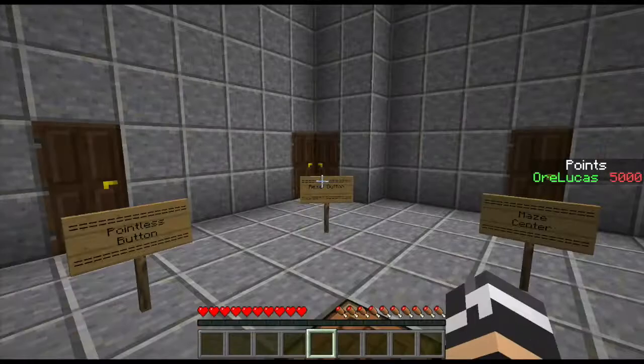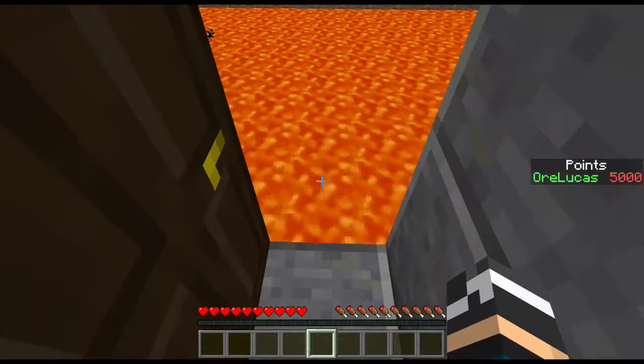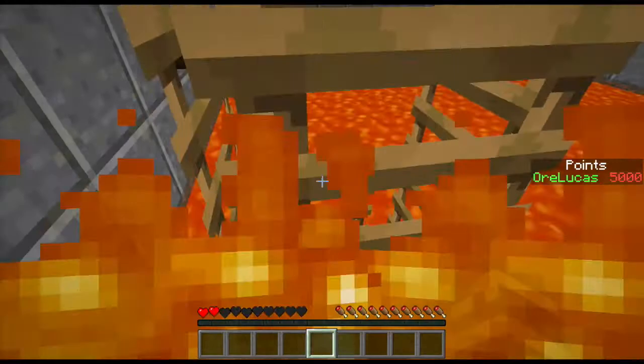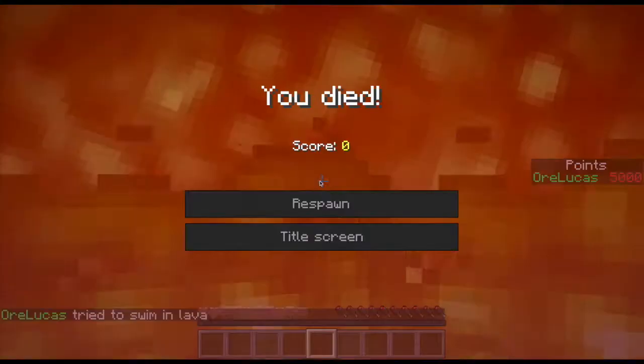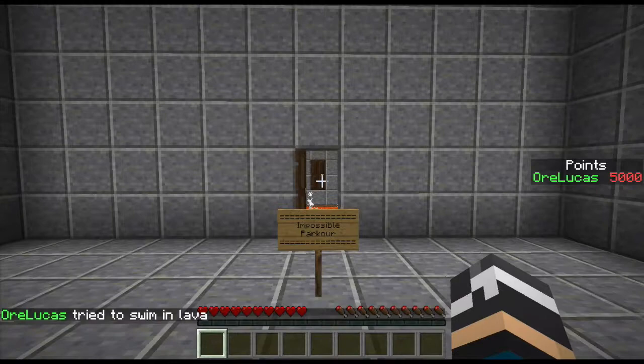So that was the pointless button. This is the reset. This is the maze, which I'll be working on. This is the impossible parkour. People will probably be commenting 'how'd you do this?' And I'm dead — I tried to swim in lava. So that's the impossible parkour for you.